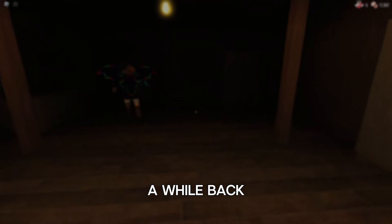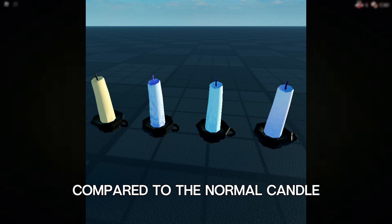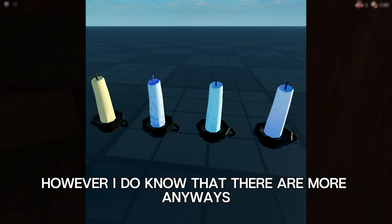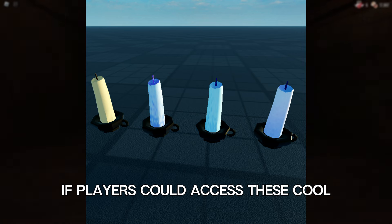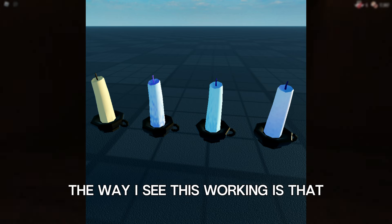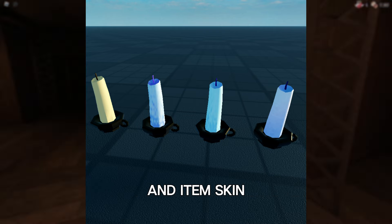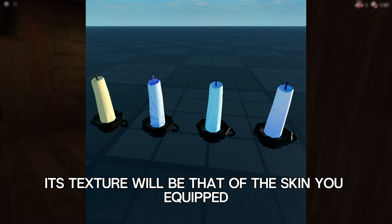I believe that one cosmetic-related thing knobs might be used for are item skins. A while back, a bunch of assets for future Doors updates were leaked, and one of these were multiple different retextures for the candle item. Here are all of them I had access to compared to the normal candle — though I do know that there are more. I think it would make a lot of sense if players could access these cool reskinned items by purchasing them in the shop. The way I see this working is that after purchasing and equipping an item skin, any time you find and hold the item in game, its texture will be that of the skin you equipped.